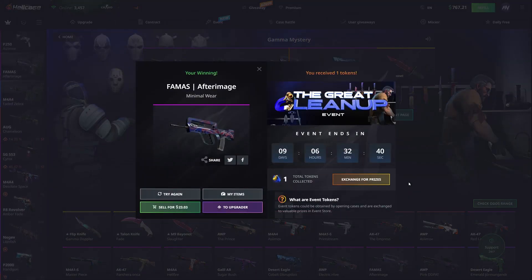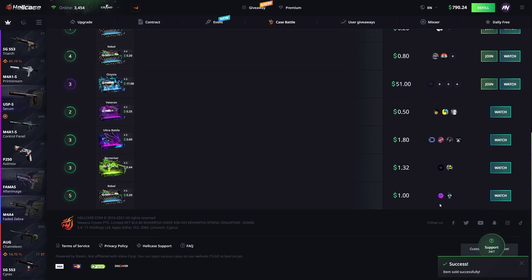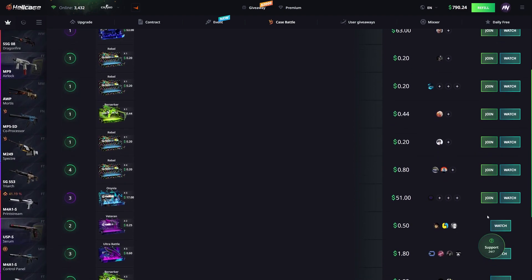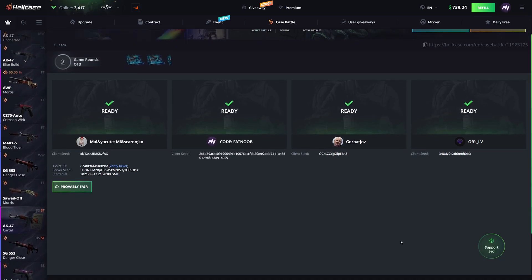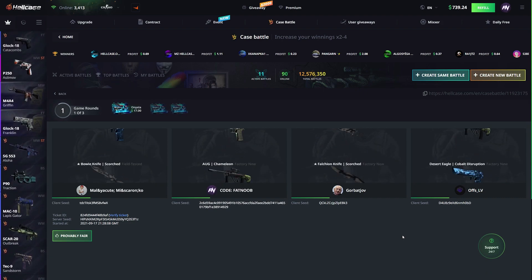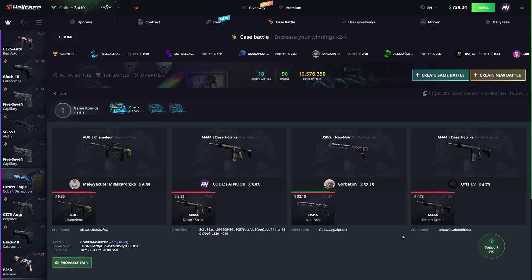First one, we're gonna end up with $23. Not the best. I'm actually gonna turn this into a case battle — the case battles are pretty active on this website right now. I wanna join this, and the potential is so high. Let's go ahead and join. Two people just joined at the last second. This is a $51 case battle for three of these Onyxia cases. Let's see what happens.